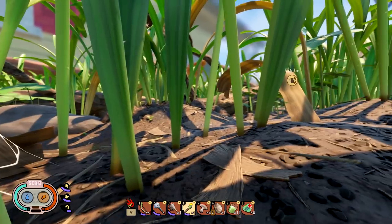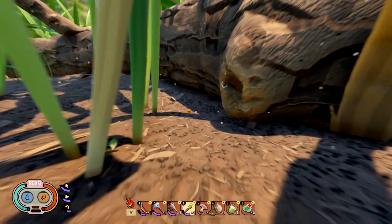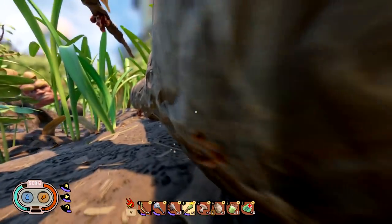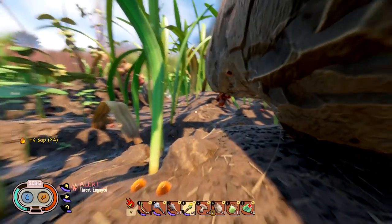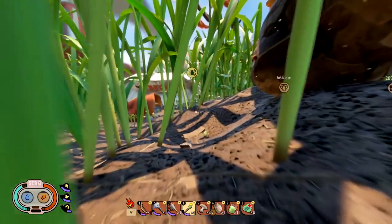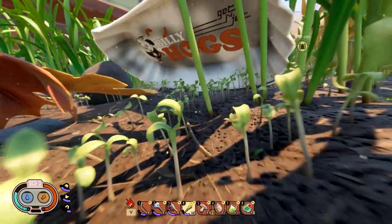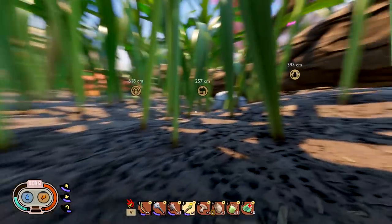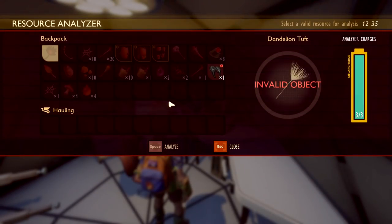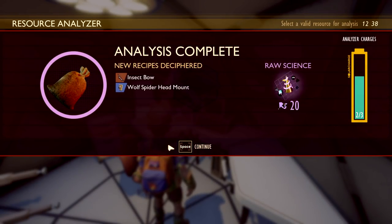There it is — Big Eyes Log! There's some sap right there too, might as well pick it up. It's extremely useful. It's on the other side of this wood thing so I gotta go around it, hopefully no other spiders. There it is! Let's go check it out — let's get this done. Yes, finally — analyze that! Our forest wolf spider. Science! Insect bow!